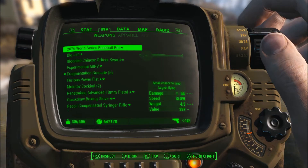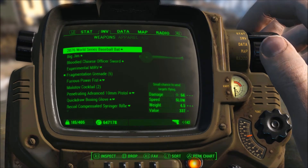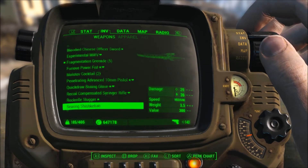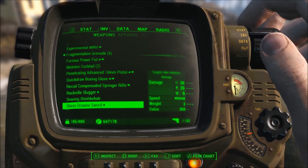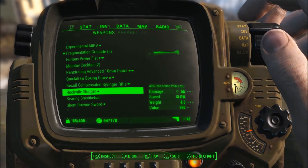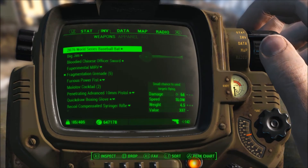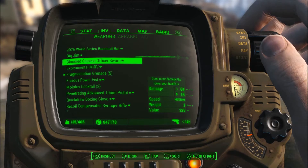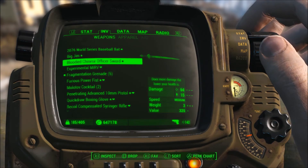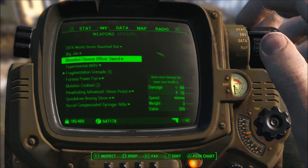It drops the damage back down to what it is with zero stars in the perk. So if you are one of the poor bastards who wasn't paying attention when you put the star into this perk and you're wondering why you're doing less damage — this is why. It's bugged right now and you don't do any damage when you have five stars in that perk. So if you're going to do a melee weapons build, don't put that last point in that perk.